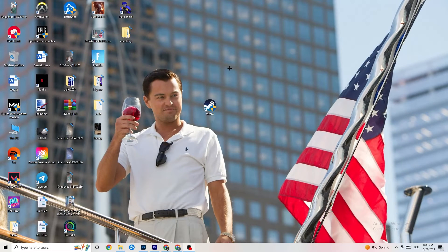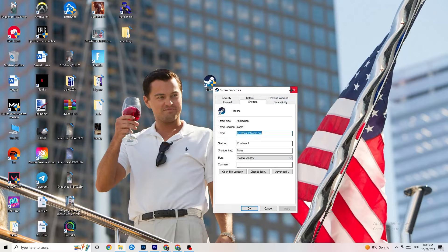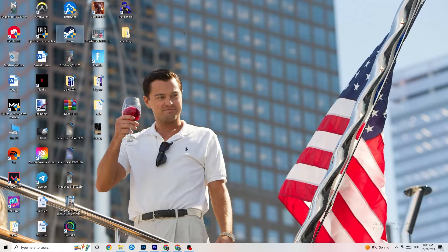Restart your PC afterwards. You'll see the administrator symbol on the shortcut, and it will launch as administrator every time. This will help reduce crashing issues. Do the same thing for your game shortcut — right-click it and copy the same compatibility settings — then restart your PC again.